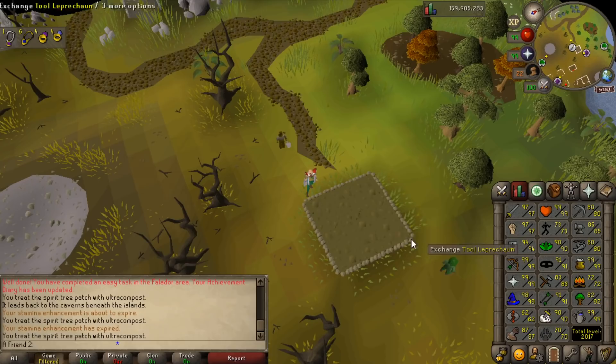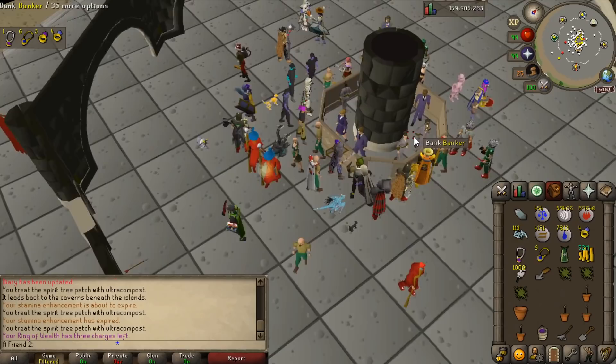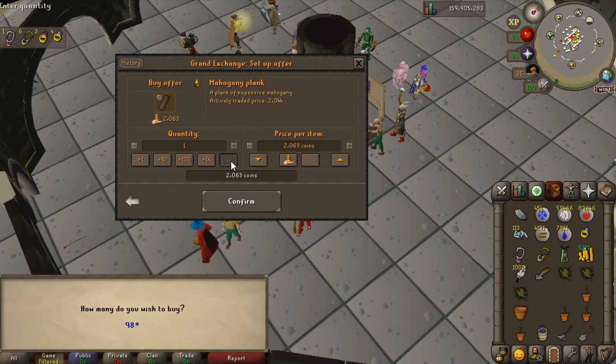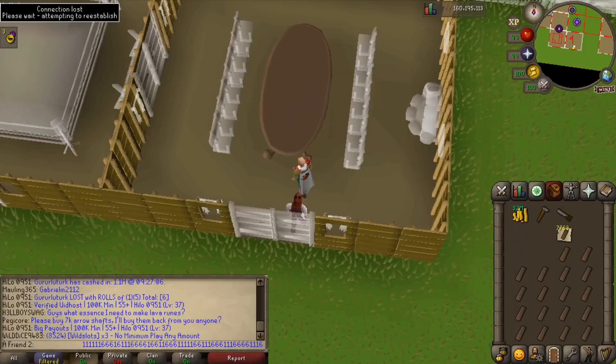This is the last tree in the host cities. I still want to unlock the one in my house — for that I need level 90 construction. I just googled how many planks I need. It's been a while since I showed my bank — bank value is 22.8 mil but I have 52 mil right here. I need 9,815 planks and that's going to cost me 20 million. Another connection loss while training construction — it's like take a break!